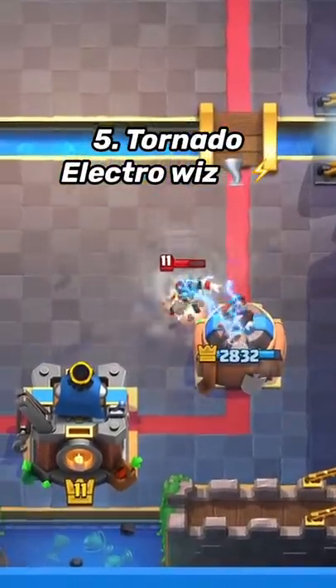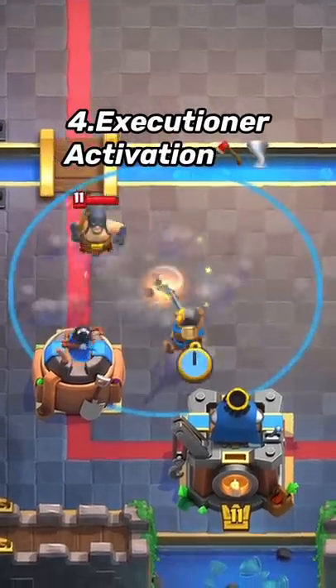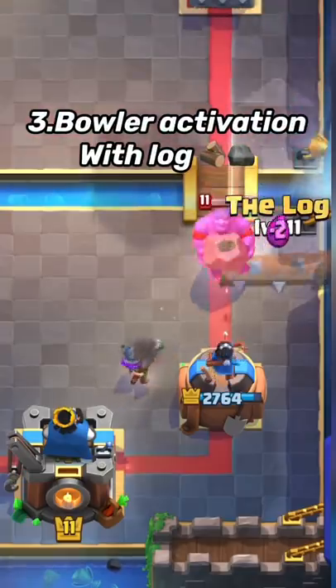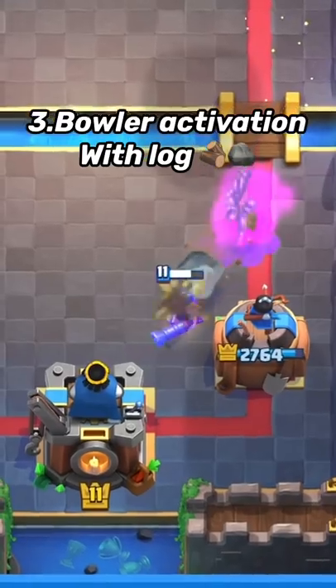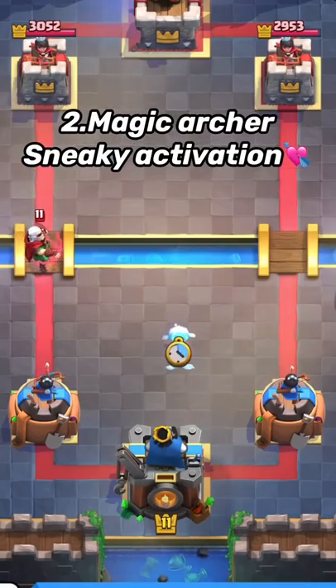This King Tower activation is so easy — just tornado the Electro Wizard closer to the tower, place any tank in front of the King Tower, then tornado the Executioner closer. Lock the Bowler to the left, place a ranged card next to the tower, and the Bowler's big ball will hit the tower.